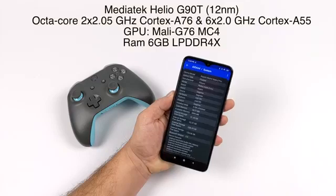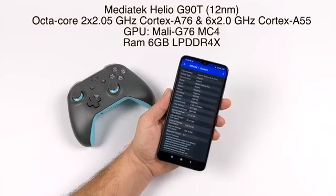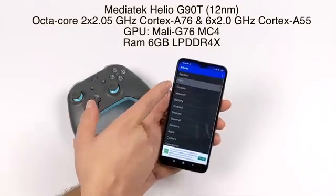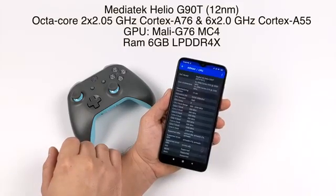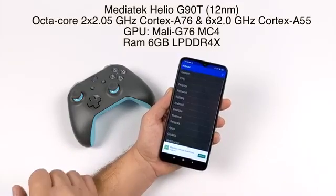This is a 12 nanometer CPU, it's octa-core — two big cores at 2.05 gigahertz, six smaller cores at 2 gigahertz. The GPU is a Mali G76 MC4 and six gigabytes of LPDDR4X RAM. There are a couple other variants floating around; you can get one with eight gigs of RAM, but I figured six was more than enough for this smartphone.